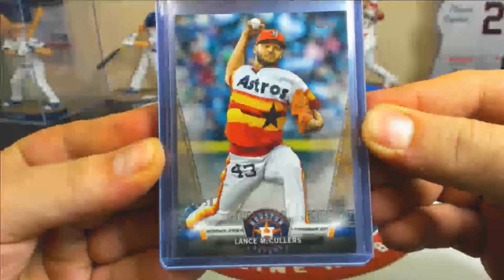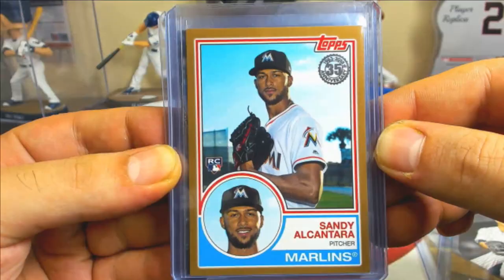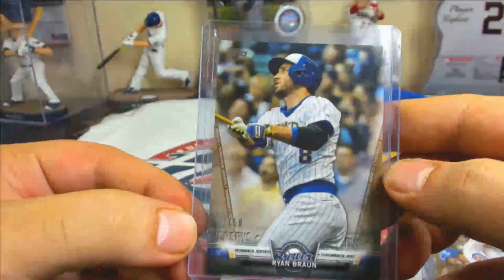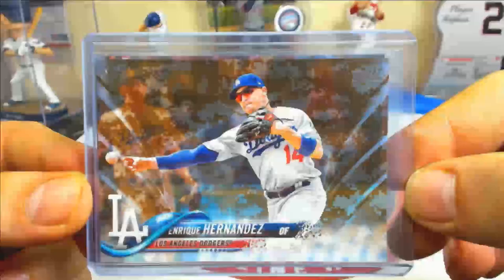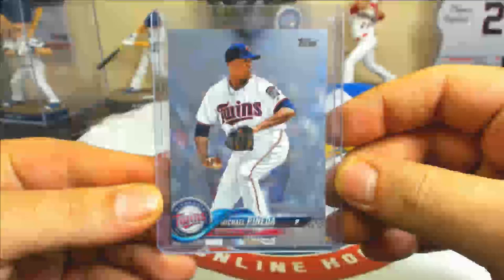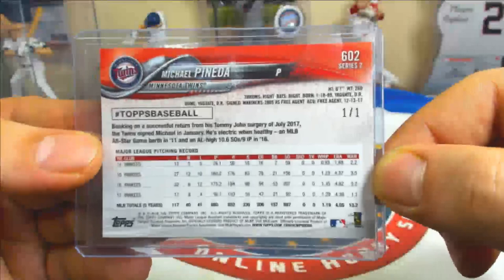Lower-numbered gold inserts to 50: Lance McCullers throwback jerseys — 42 of 50 — Masahiro Tanaka — 34 of 50, instant impact — Sandy Alcantara — 83 gold rookie insert — 14 of 50 — Roberto Clemente legends gold — 4 of 50 — Chris Bryant long ball legends gold parallel — 36 of 50 — and Ryan Braun throwback jerseys gold — 27 of 50. Pulled two Memorial Day camos to 25: Enrique Hernandez — 15 of 25 — and Drew Pomeranz — 10 of 25. Also pulled a nice 1-of-1 platinum — congrats to the Michael Panetta spot.